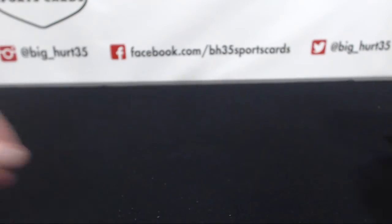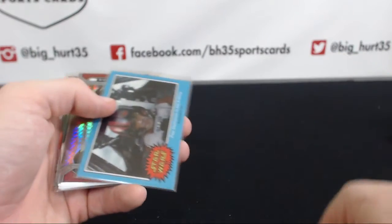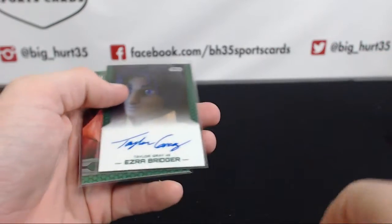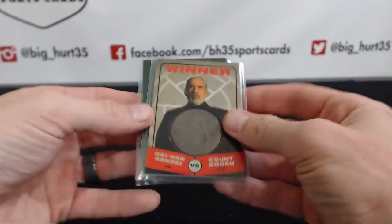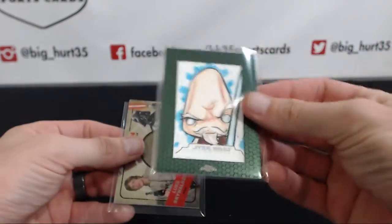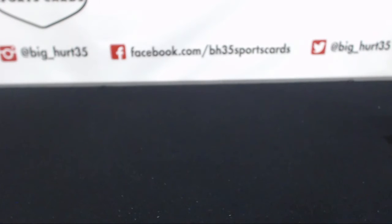Alright, recap right here for you. I don't know what we missed in value but there's the Grievous to 50 — 16 out of 50, hit his jersey number. Ayela — that's the 199. There's your auto, Taylor Gray Ezra Bridger. X-fractor to 99. Your coin to 150. Your sketch — framed mini sketch. And your other coin to 50. So there you go — thank you very much, Rob, appreciate it buddy.